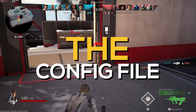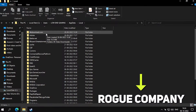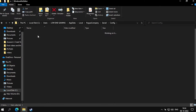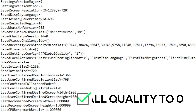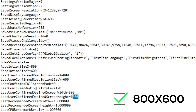For step 2, we will edit the config file of the game. Go to search and search for %localappdata% and open the folder. Navigate to Rogue Company > Saved > Config > WindowsNoEditor. Right-click on GameUserSettings and open it with Notepad. First, make sure in scalability groups all quality settings are set to 0. Now scroll down and change the resolution X and resolution Y to 800x600 respectively, in all 3 places.